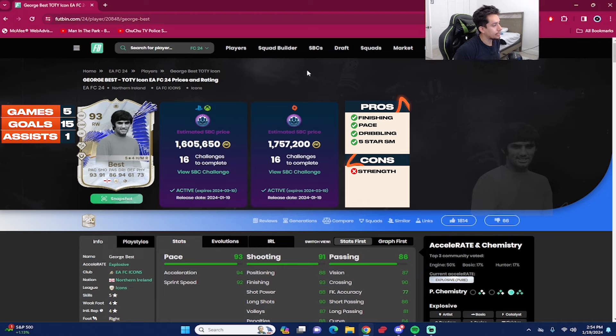That concludes the review for 93-rated George Best Team of the Year Icon SBC. Cost is 1.6 million if doing from scratch on Xbox and PlayStation, 1.7 million on PC. We played five games with the card: 15 goals, one assist as a right forward in a 4-3-2-1. This is George Best — absolutely amazing, 1000% a top 10 winger in the game. He checks all the boxes for a meta winger: great work rates, high/medium, and five-star skill moves is the best thing about the card.